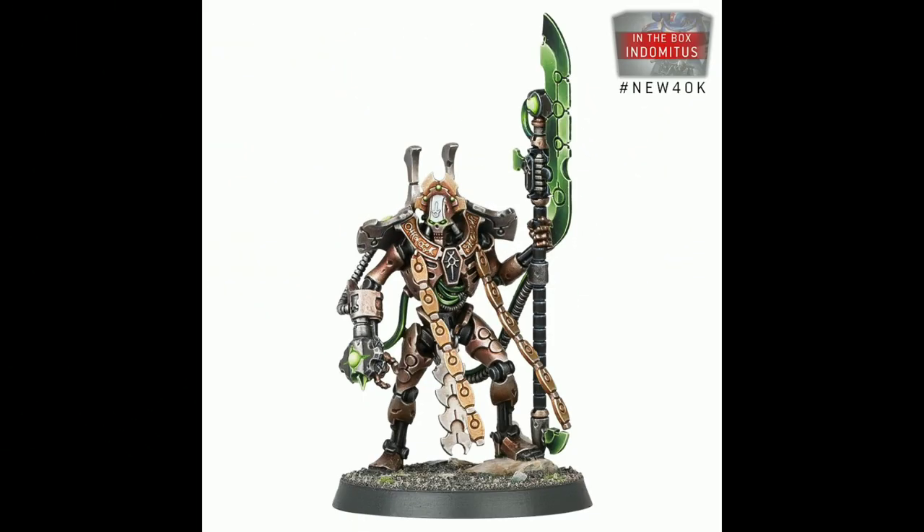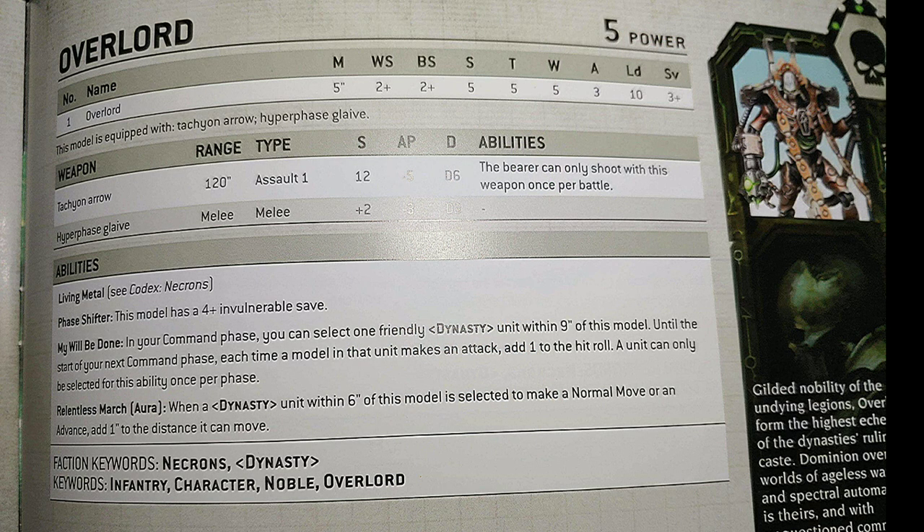Having played Necrons in 8th edition, I assume that the Overlord has its standard Overlord stat line: Movement of 5, 2+/2+, S5, T5, 3 attacks, Leadership 10, and a 3+ armor save. He is kitted out with the 120-inch Tachyon Arrow, a once-per-game projectile weapon with Strength 12, AP minus 5, and D6 damage, and his Glaive which gives him Strength plus 2, AP minus 3, and 2 damage.